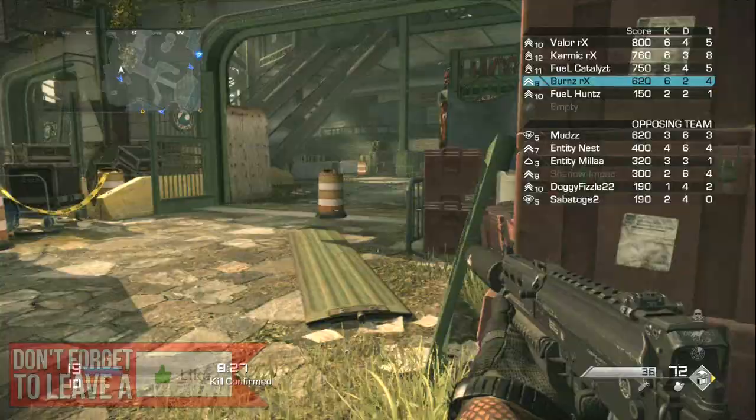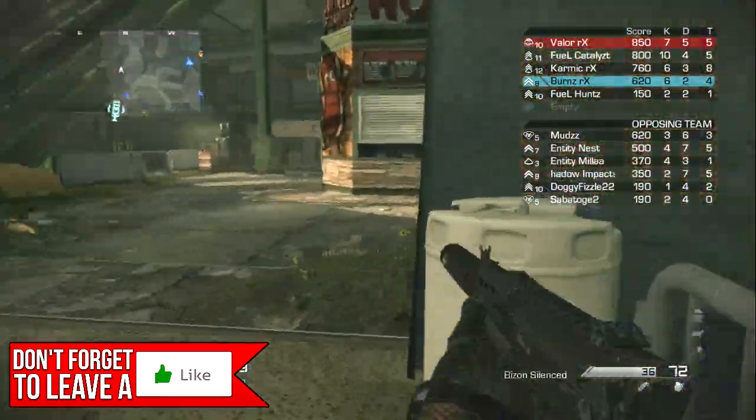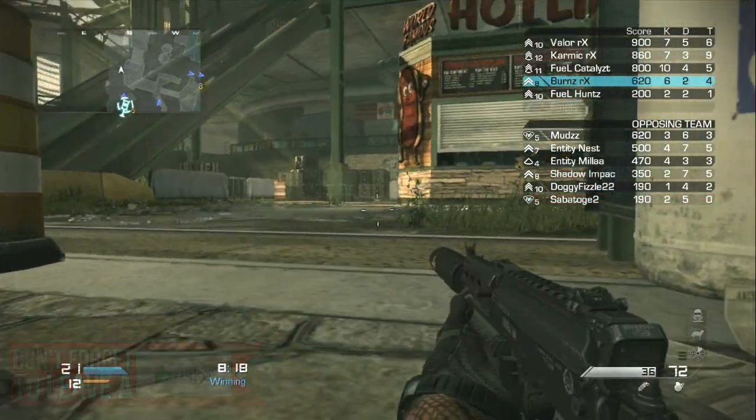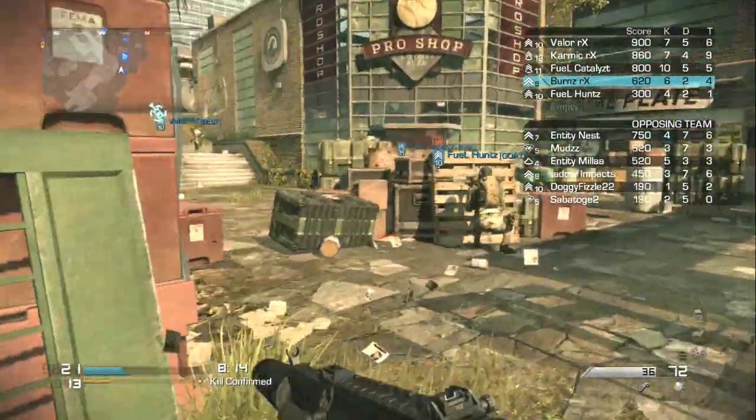I'm going to throw my care package right now, wait for it, and receive it — and it's going to give me a KEM Strike. It's pretty cool. I only have six kills and I got a KEM Strike. This is on Strike Zone, which is one of the maps where you can actually get a KEM Strike from a care package.